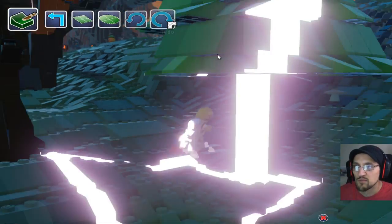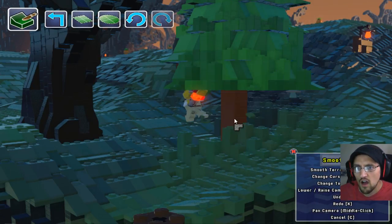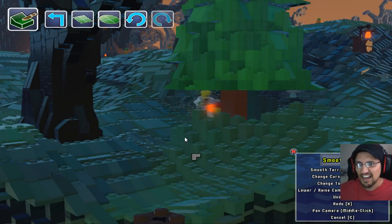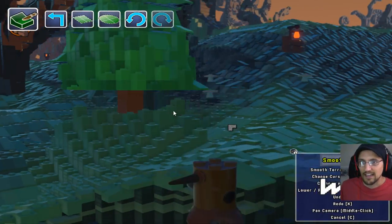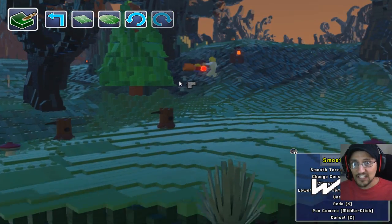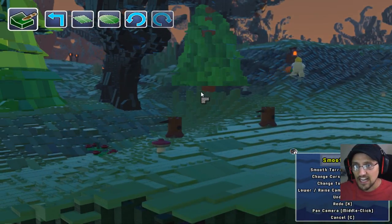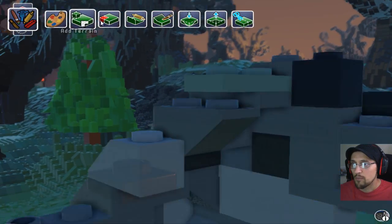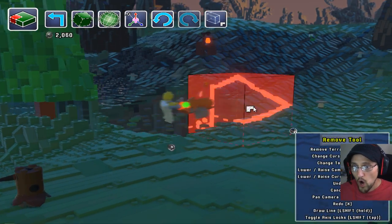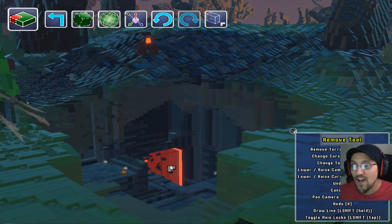Oh wait, what's this? Smooth. Whoa! I have like this... What is it doing? It's eating — the ground is eating the tree! Oh my goodness, it's gonna swallow me. What is this? It's like lightning. I just made that — what? What is this freaky thing? Remove terrain. Whoa! Oh, Minecraft needs this. Whoa! I just made a cave so fast without TNT!